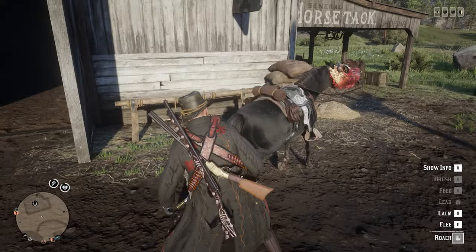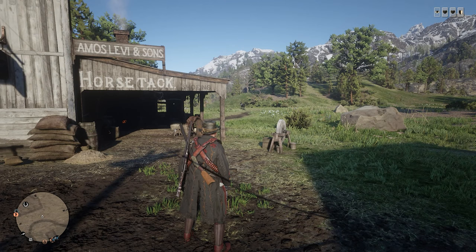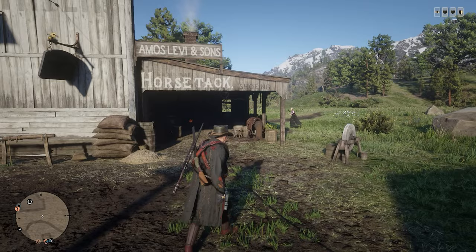So now you have to look at your horse and wait. As you can see, the horse is still visible, so you have to wait until it disappears. Okay, so now you can go inside this stable.